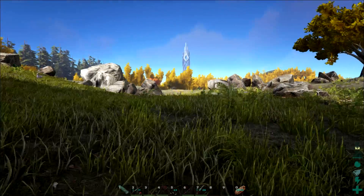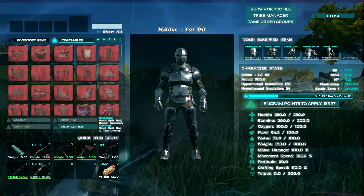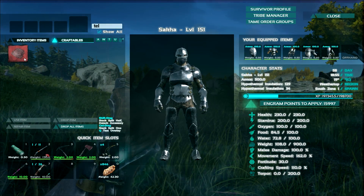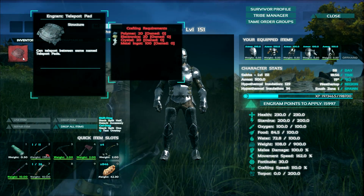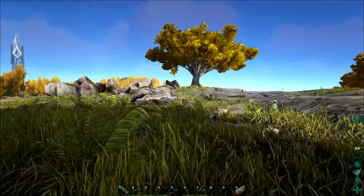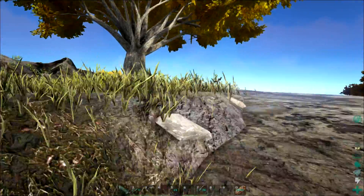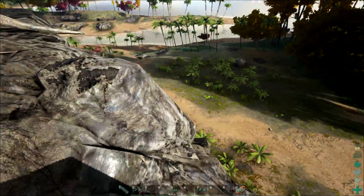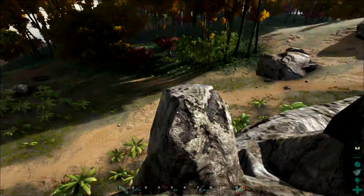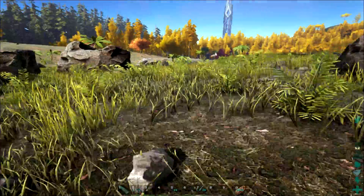So what I'm thinking of doing is making that teleportation pad so we can have a metal base. We're going to need polymer and electronics. I'm not going to have enough materials for that today. I was thinking of actually building a house up here — almost jumped off. Yeah, if we built a house here, it would be pretty cool.